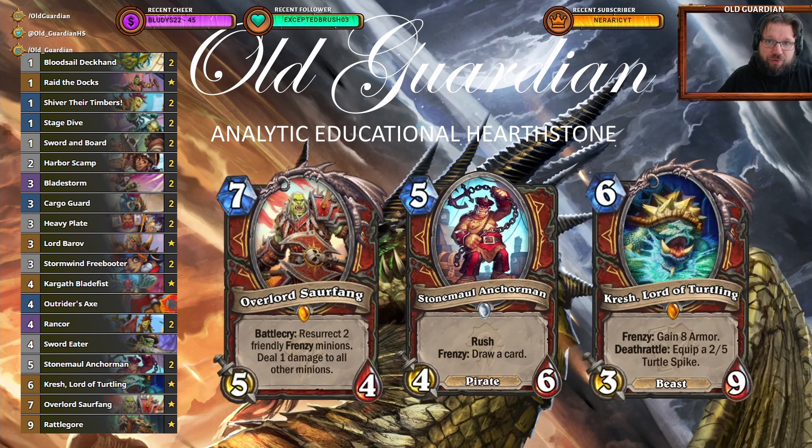In addition to control tools, Rattlecore, and some pirates, there's also the overall Sour'fan package in this deck, and the Sour'fan package even got better thanks to the buff to Stormwall Anchorman, because now it's a 4/6. So Sour'fan resurrects Anchorman and Crash from this deck — those are your only Frenzy minions, so those are the ones that can come out of Sour'fan. If you get any bonus Anchorman, you immediately draw cards from them because Sour'fan also does 1 damage to them, and with Crash, you immediately gain the armor.